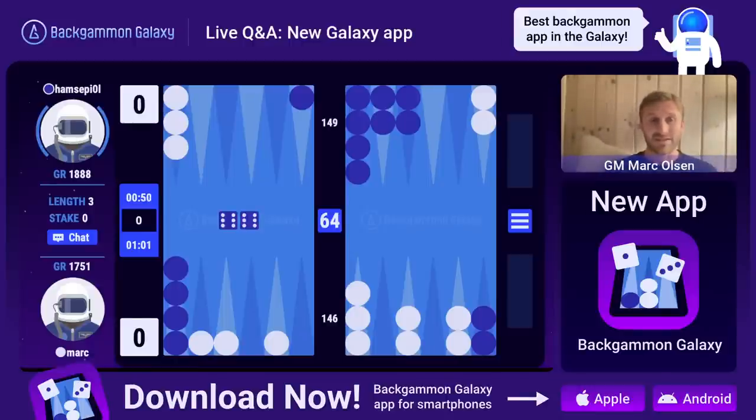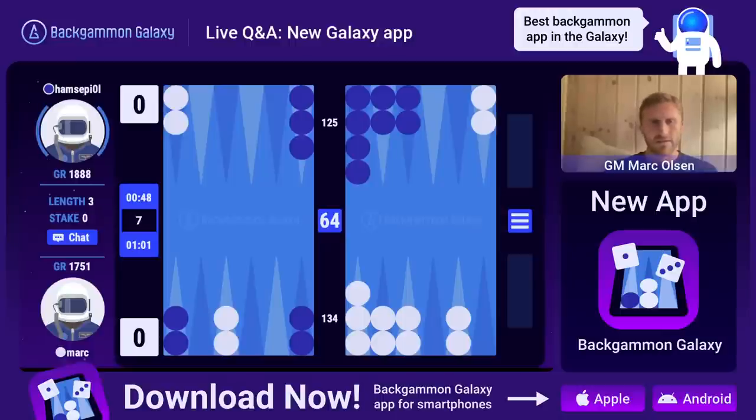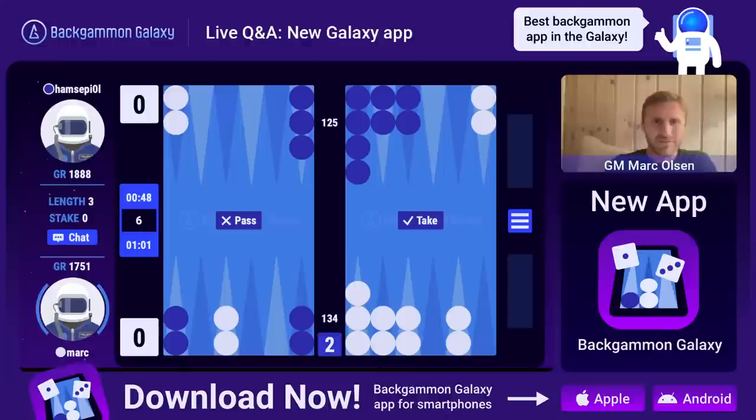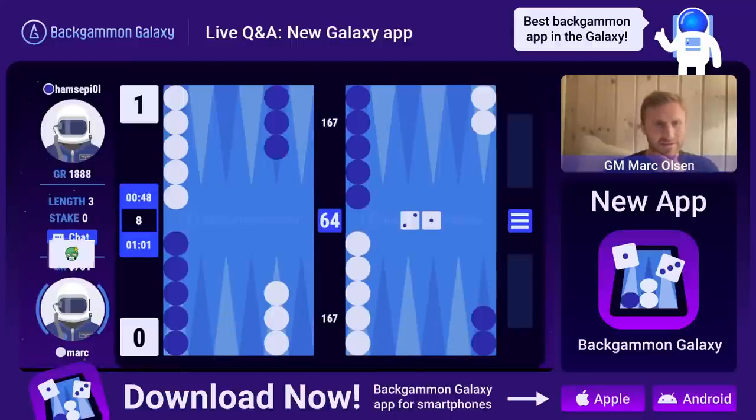We're basically optimizing the app every week. Oh, that was a lucky roll for my opponent. I need to bottom up here. He's probably going to double me - can we take this in a three-point match? Yeah, there's the double. I don't think we can take it - money game maybe, but not in a three-point match. I'm going to let it go.